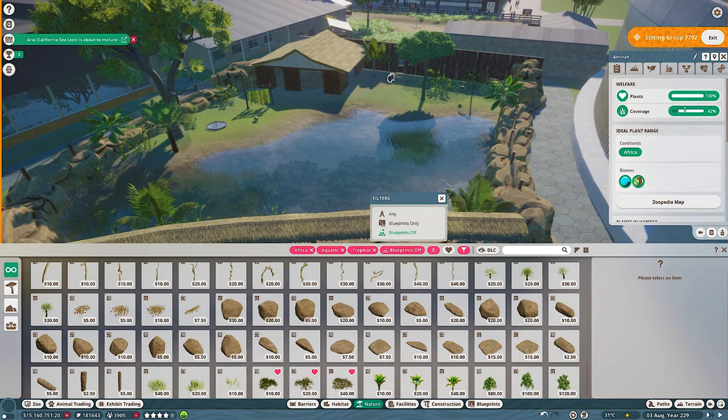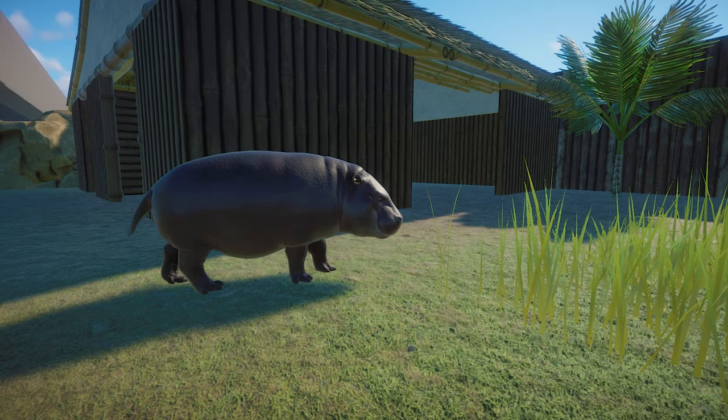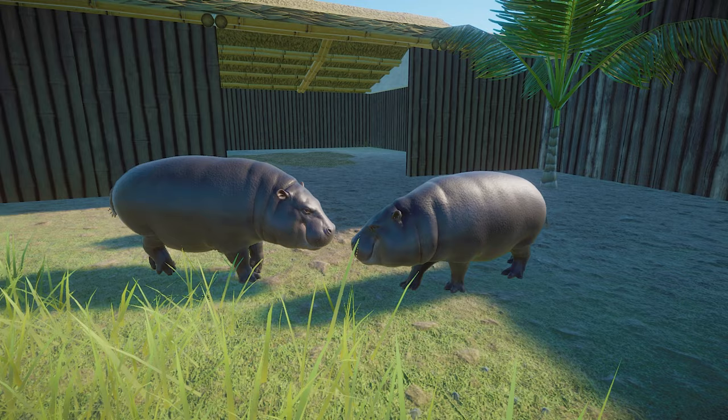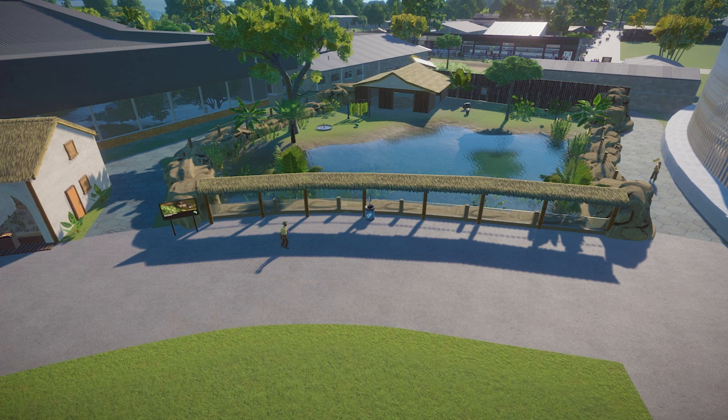Welcome to mini hippo world! Lovely animal this one, very cute. Let's see how are you settling in in your new habitat? Just two hippos needed in this habitat, which does help with the space a bit compared to the larger hippos that need two females to be happy. And yeah they are still quite demanding considering there's only two hippos here - that is a lot of water and a lot of land for such tiny animals.